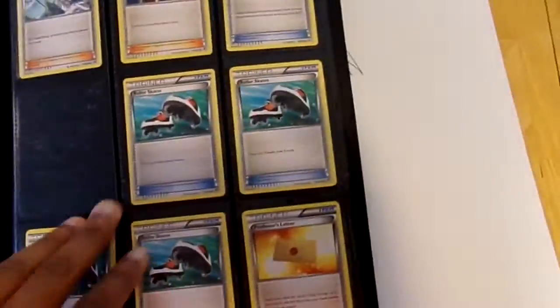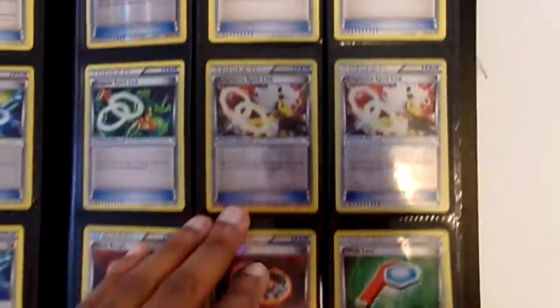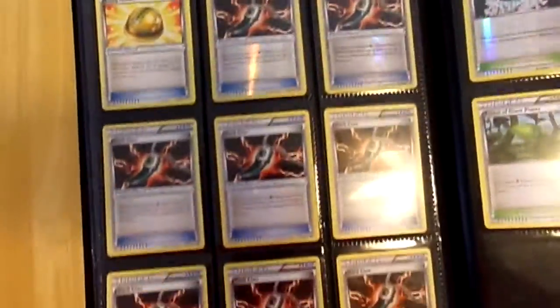Skates, skating them. Robo Substitute. Electric Spirit Link — holo, you know what I'm saying? Dark Claw. Fairy Guard. So I got a lot of stuff, man.